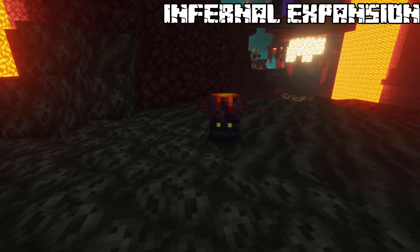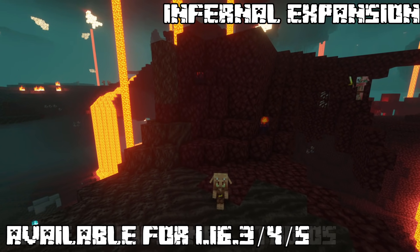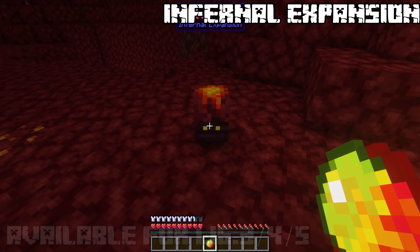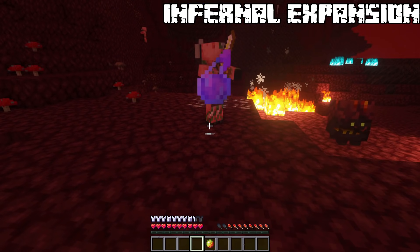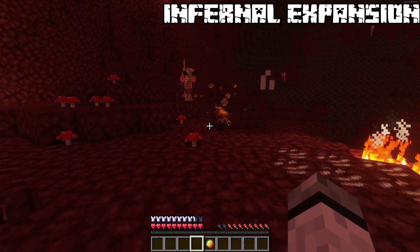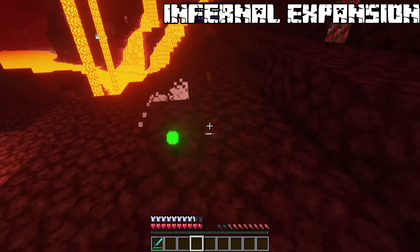Voline. Volines spawn everywhere in the nether in groups of 1 to 3. They are hostile mobs but are scared of piglins. If you hold magma cream they will stop attacking you, as it's their favourite food. Any entity that has fire resistance on them will be devoured by volines, as the potion is made out of magma cream. Upon death you will be granted with golden nuggets.